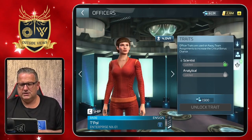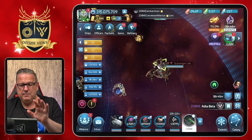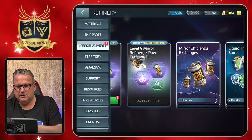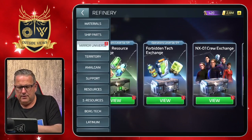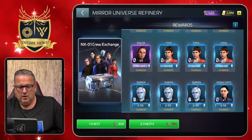On the question of how to get her — until recently I would have said you can't, except during special events. Meanwhile, they've made it possible. We have to go to the Mirror Universe Refinery and then to the Liquid Trillium D store.